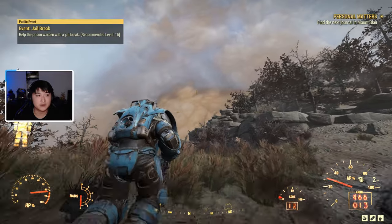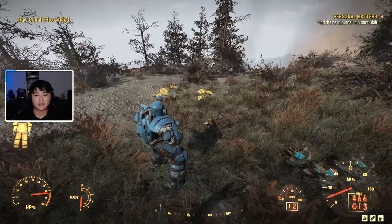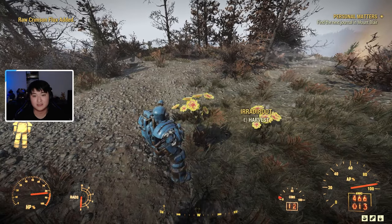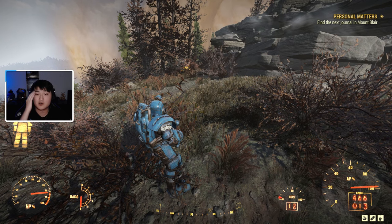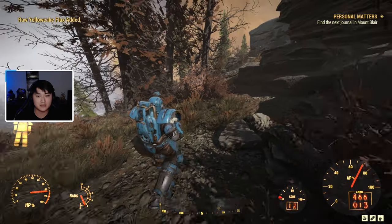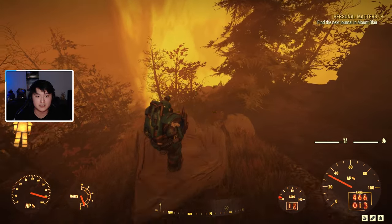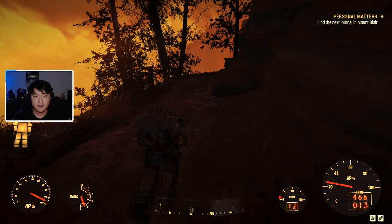Alright, this is the nuke site, heading right in. These plants are close enough to the nuke site that they're already giving me raw cobalt flux, raw crimson flux, and raw yellow cake flux — those are pretty much all the flowers in this region according to the map. Now we're in the nuke zone, so I'll pop a Rad-X. I'm hoping to find some enemies, although there may not be many glowing enemies on this mountainside.